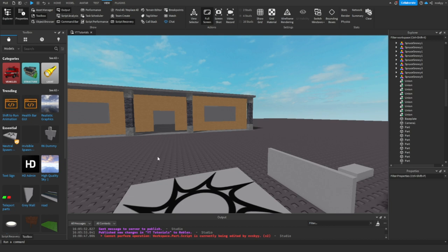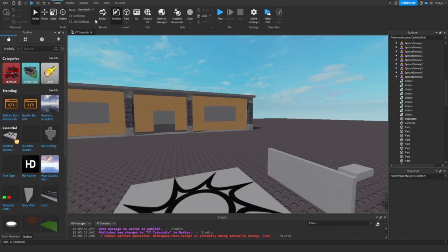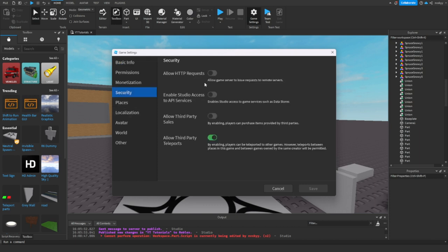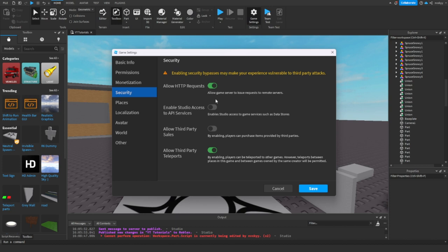Now, to teleport to someone else's experience you must have third-party teleports activated. So if we go to game settings, I'm going to turn on HTTP requests. HTTP requests allow the game server to issue requests to remote servers, and enabling third-party teleports allows players to be teleported to other games. However, teleports between places owned by the same player will always be permitted.